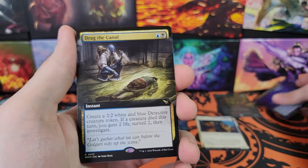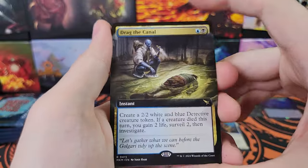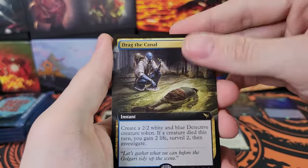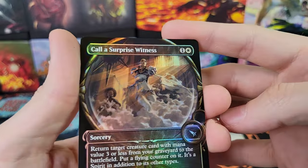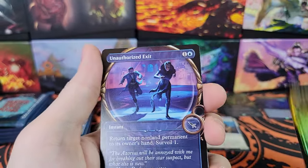I need more piles here. We got our cool looking Special Guest - Drag the Canal. Tulsamir, Call a Surprise Witness - wow, I think that's the first time I've seen this card, very nice looking. Unauthorized Exit. Here's your commons and uncommons.